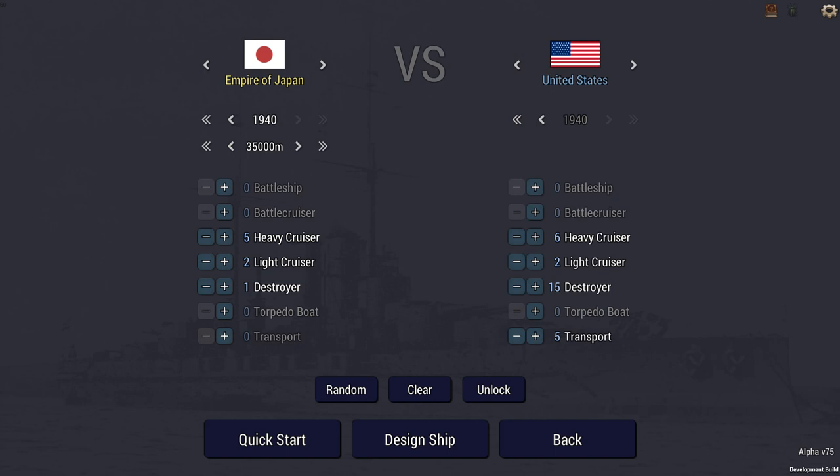I'll be playing the Japanese in 1940. I have five heavy cruisers, two light cruisers, and one destroyer at my disposal — and I can build the heavy cruisers. The Americans are out in force: they have six heavies, two lights, 15 DDs and five transports. The starting range is officially 50,000 meters, but I think that's going to mean that for the first half hour of the battle I'll be maneuvering and hoping to find those transports.